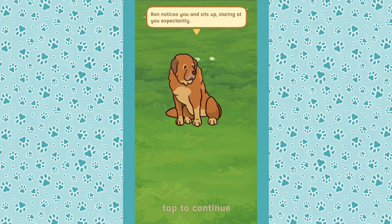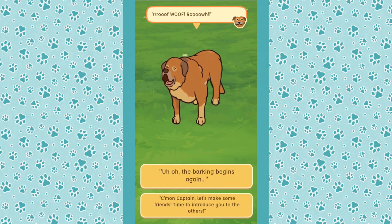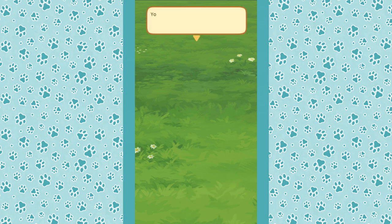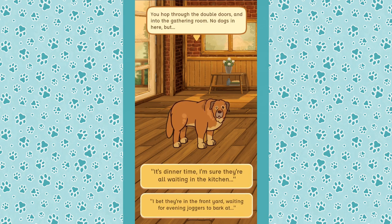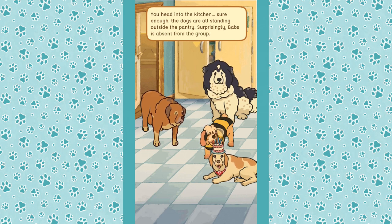'Hey Ron, are you ready to meet your crewmates — or dogmates?' Ron notices you and sits up staring at you expectantly. He's very loud! 'Come on Captain, let's make you some friends — time to introduce you to the others.' The barking begins again. You start walking back towards the house — Ron gets up and follows, watching you expectantly. You hop through the double doors into the gathering room — no dogs in here, but they're probably in the front yard.